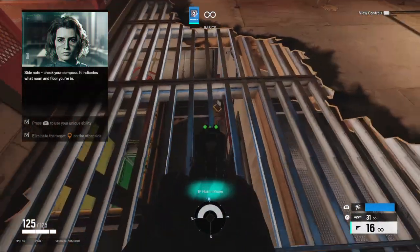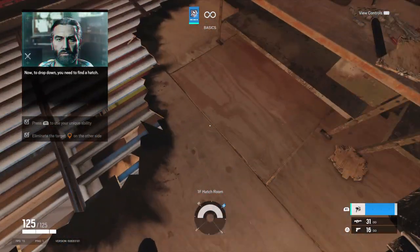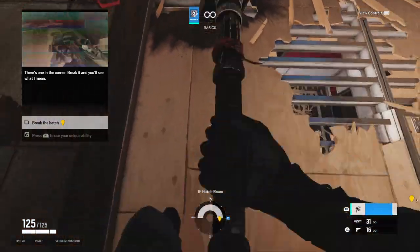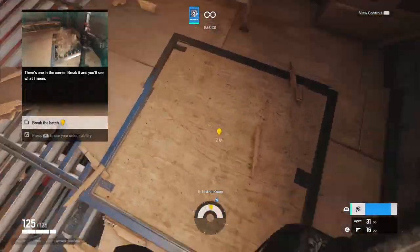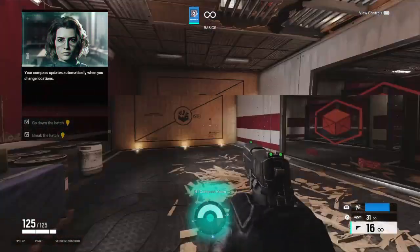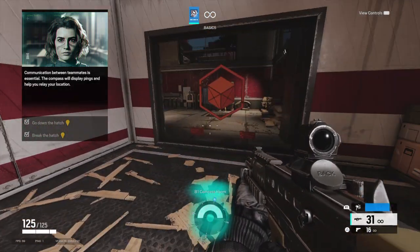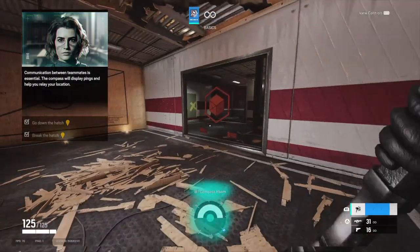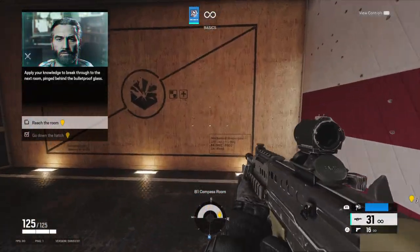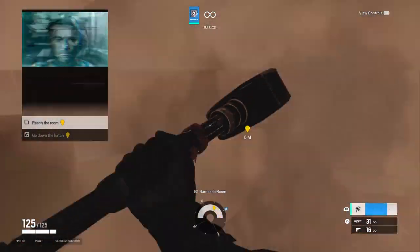Check your compass — it indicates what room and floor you are in. Now to drop down, you need to find the edge; there's one in the corner. Break it and you'll see what I mean. Your compass updates automatically when you change locations. Communication between teammates is essential — the compass will display pings and help you relay your location. Apply your knowledge to break through to the next room and ping behind the bulletproof glass. Experiment with your unique ability — good thinking with the hammer.